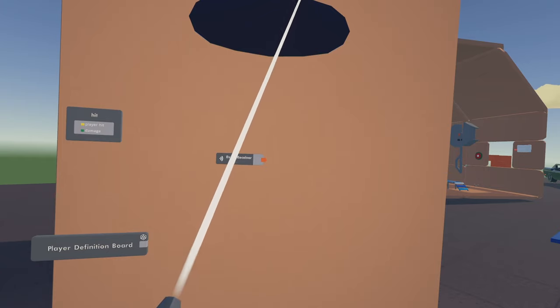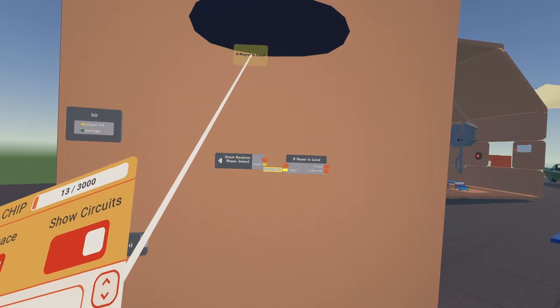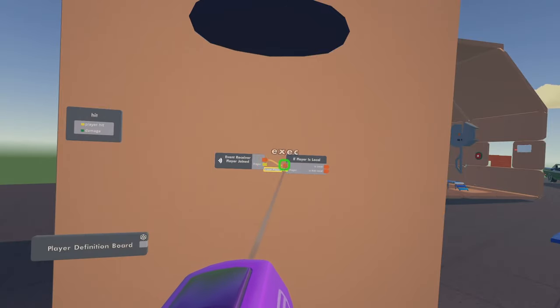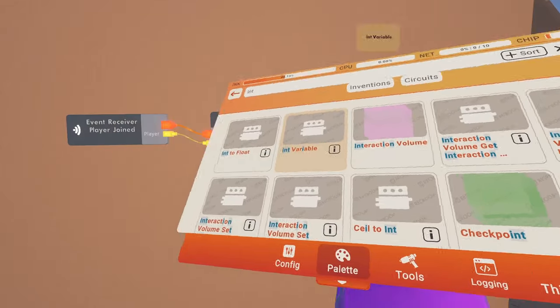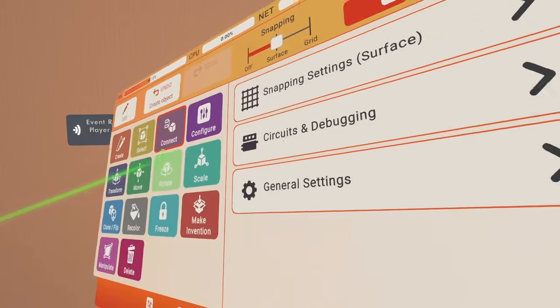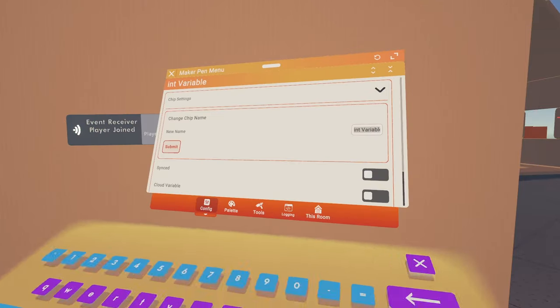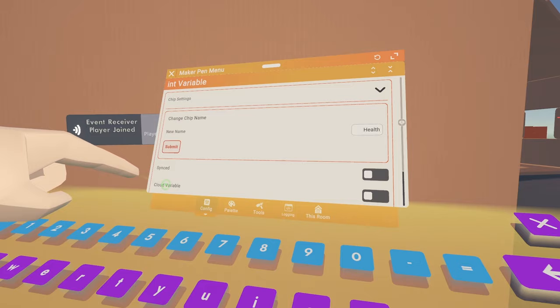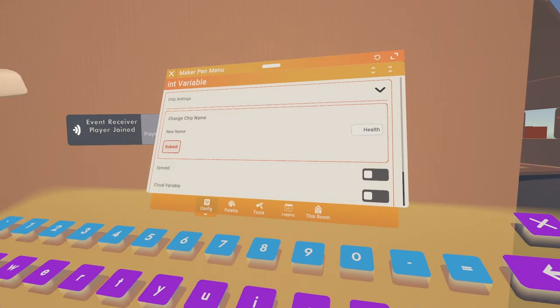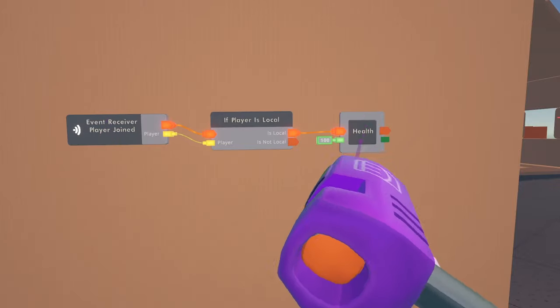For that we're going to get another event receiver and configure it to 'player joined.' Then we're going to need an 'if player is local' chip — this ensures it only runs on the machine of the player who joined. Then if that player is local, get an integer variable, configure it, and rename it to 'health.' Once a player joins you want to go ahead and give them 100 health.